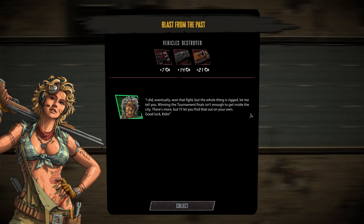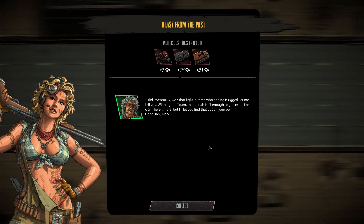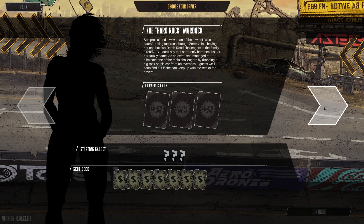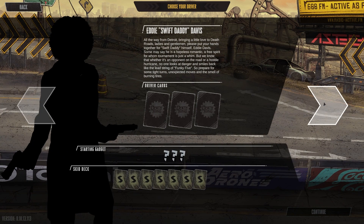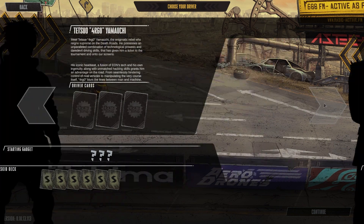We destroyed three vehicles and it looks like we got some kind of currency. I did eventually win that fight, but the whole thing is rigged. Winning the tournament finals isn't enough to get inside the city. There's more. We got Zed the Dude - Murdoch. He certainly does look like the dude, which is pretty cool. Starting gadget is a time catcher: gain five grip each time you end your turn on gear five. There are also other characters like Zoe Hardrock Murdoch, Cheville Third Eye Monroe, Eddie Swift Daddy Davis, Einstein Hertz - wow, there's a lot of characters.